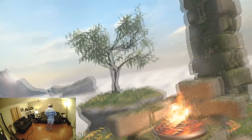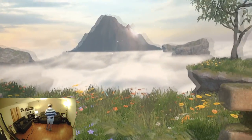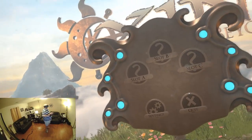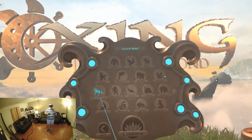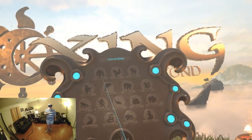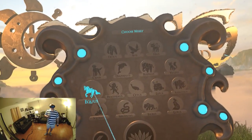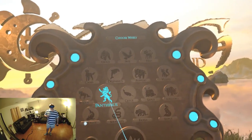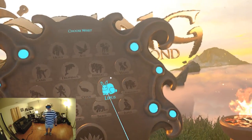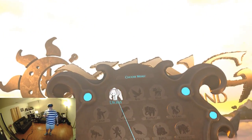Here we are in the menu — just hanging out here and it is chill and relaxing, absolutely gorgeous. Let's go ahead and start a new game. First thing we have to do is choose our spirit animal — got a lot to choose from here. I'm going to go with the bear.